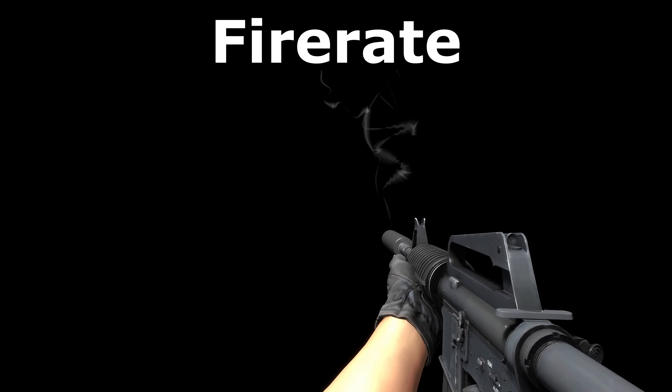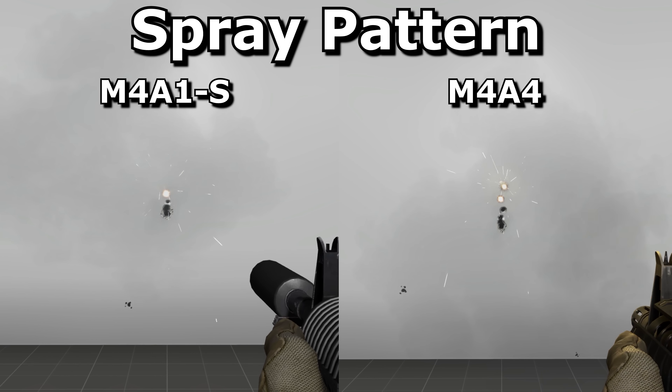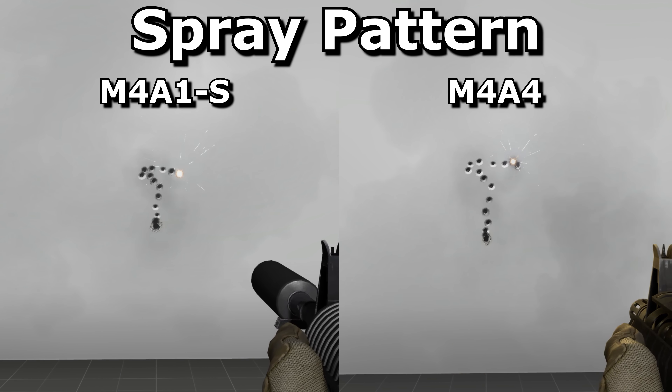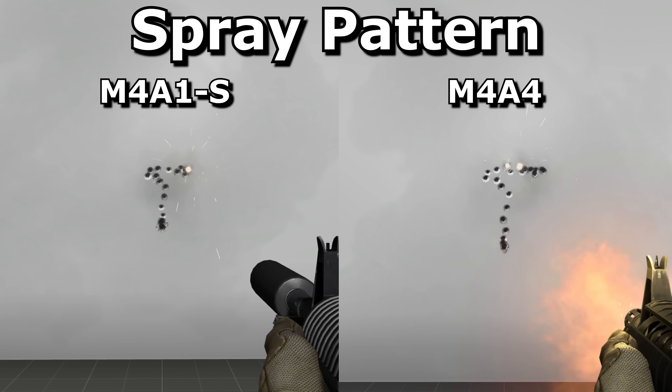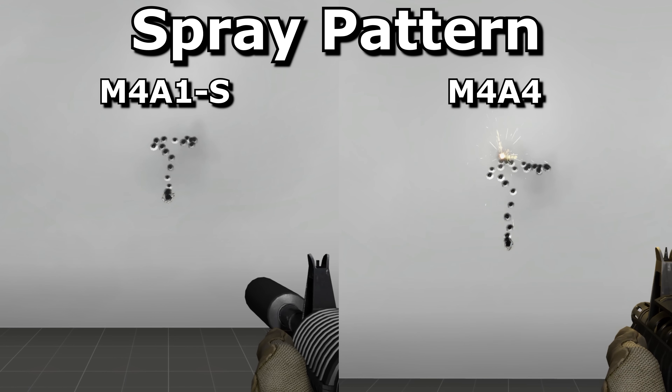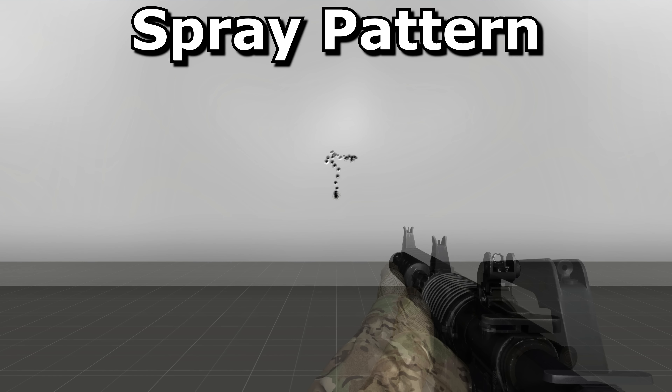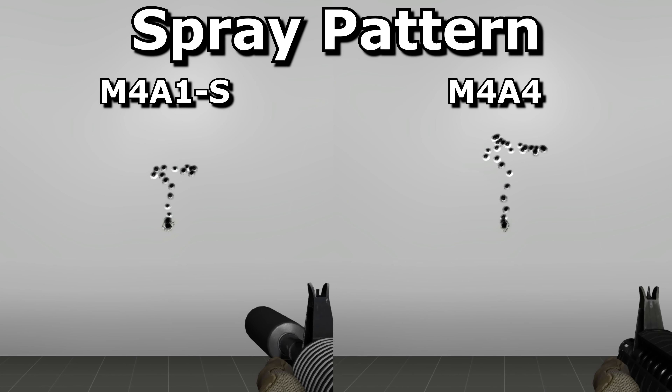Until you run out of bullets 10 shots early. Here are the recoil patterns of both. The first 3 shots are pretty much dead-on, but from the 4th onwards you'll need to start compensating vertically. Unlike, say, the Galil vs the Famas, the M4s have the same recoil pattern as each other. But you still have to practise each separately, since it's smaller for the M4A1S, meaning that you'll have to move your mouse less distance to counter for it.